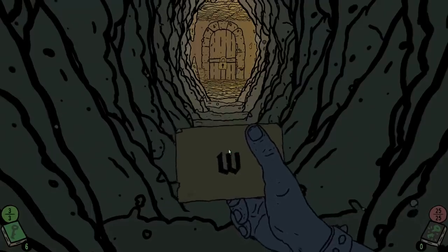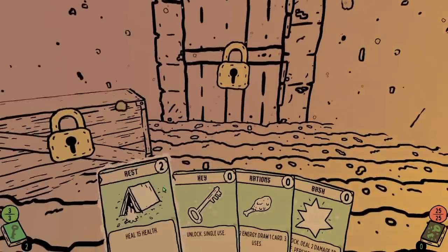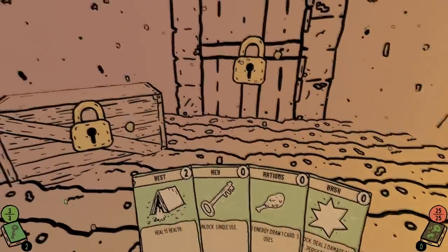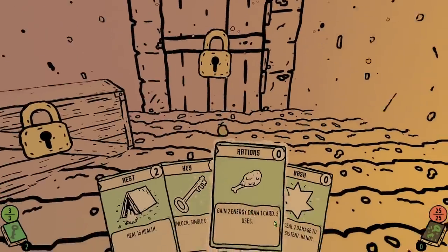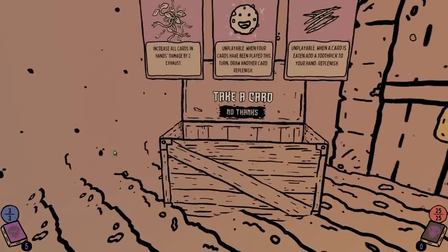This is a card-based dungeon crawler and for being only 14 days in development it's fantastic. So we're gonna see if we can hopefully get to a boss today. It's essentially just a basic dungeon crawler where we have to choose certain things. Right now we're in kind of like a camp zone. I'm seeing that we have a chest over here that we can unlock, or a door. I can bash things open as well — that takes damage — but we're full health right now so I do want to see what's inside this chest.